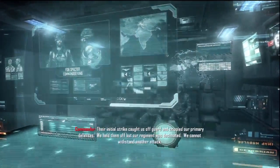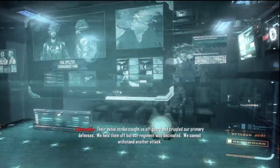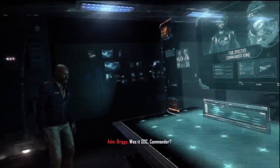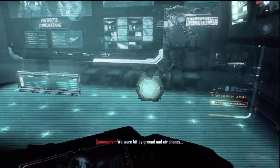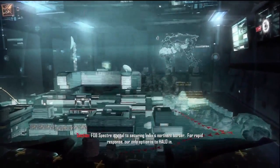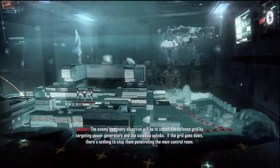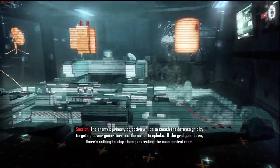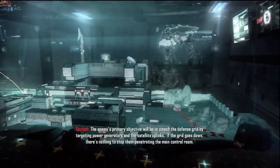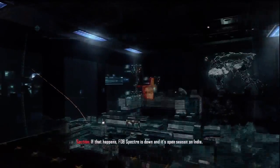Their initial strike caught us off guard and crippled our primary defenses. We held them off, but our regiment was decimated. We cannot withstand another attack. Was it SDC, Commander? We were hit by ground and air drones. FOB Spectre is vital to securing India's northern border. For rapid response, our only option is to halo in. The enemy's primary objective will be to smash the defense grid by targeting power generators and satellite uplinks. If the grid goes down, there's nothing to stop them from penetrating the main control room. If that happens, FOB Spectre is down and it's open season on India.